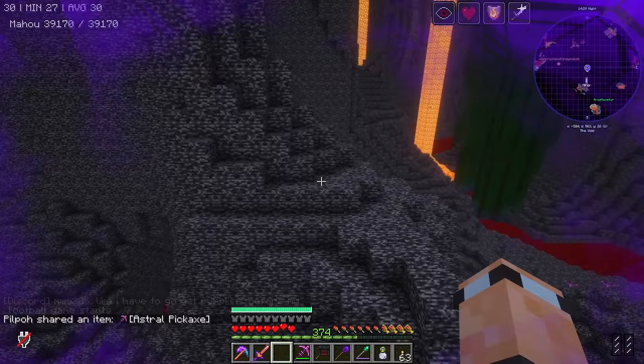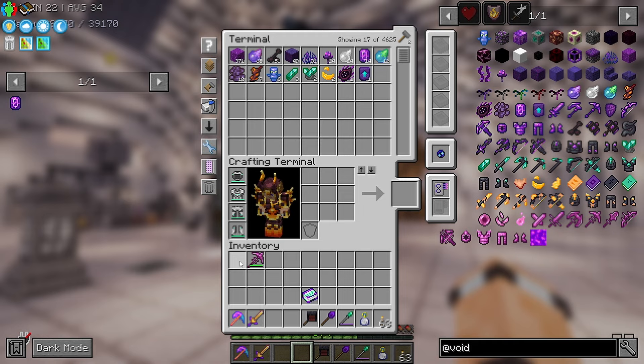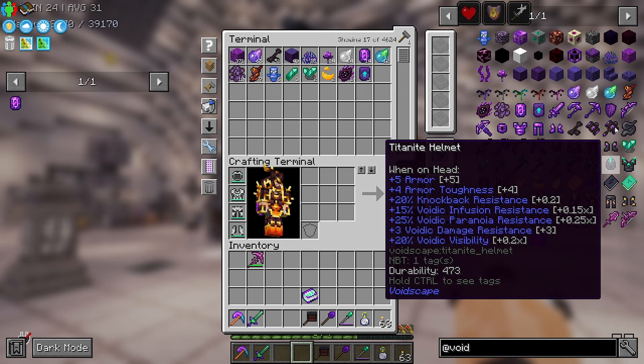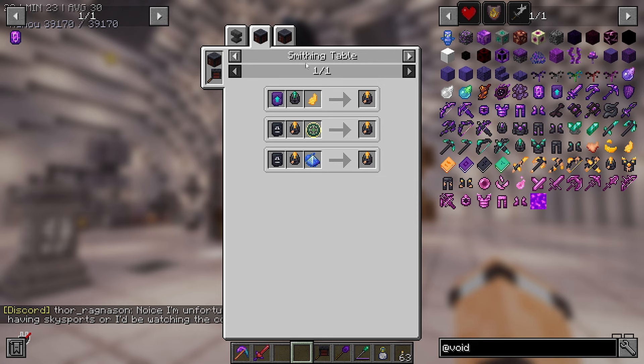We got the astral pickaxe! I'm going to show it off to Frost. My health is really low now so I should probably get out. That was kind of fun — I liked going off and exploring a new dimension. I still need to go through all the spell tomes, and I really want to get all the gear because the corrupt gear from voidscape looks insane.